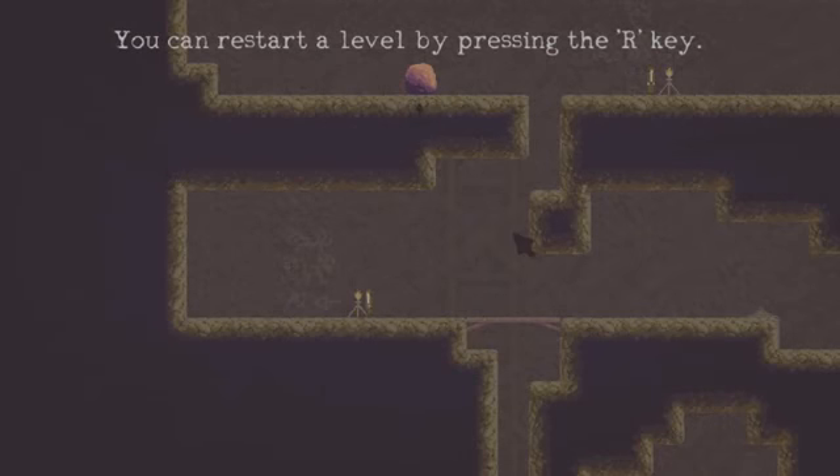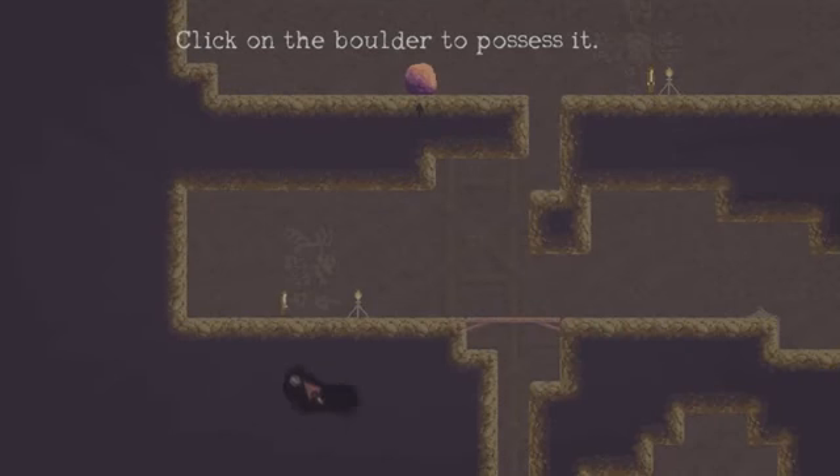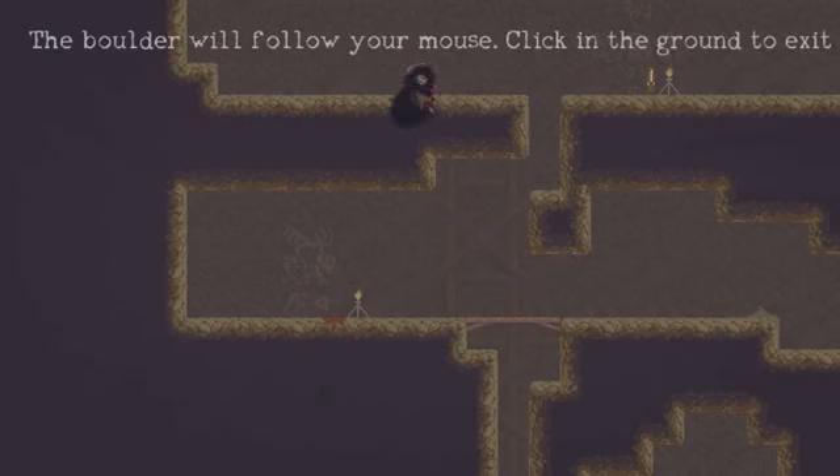You can restart a level by pressing the R key. Wait a minute — how do I lose? Is it by leaving without actually killing someone? The boulder will follow your mouse. Click in the ground to exit. So the idea, I guess, is to move down here and click in the ground. Did I mess this up? I think I might have messed this up — I don't know how I would have gotten it from here to there.